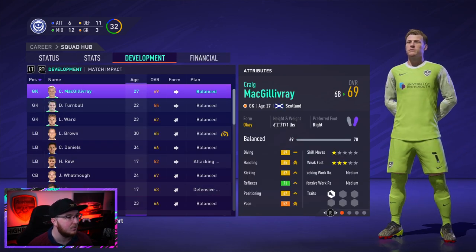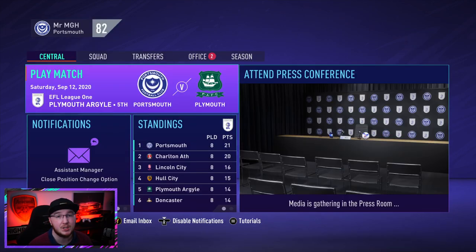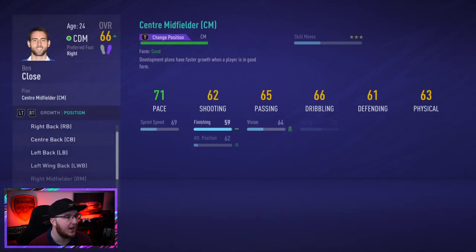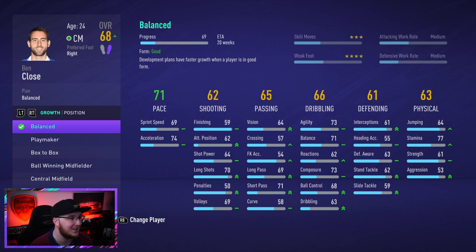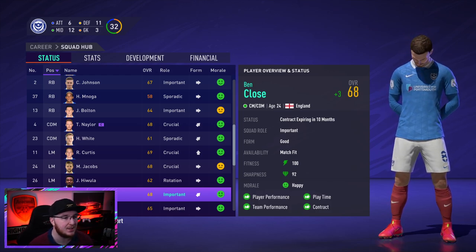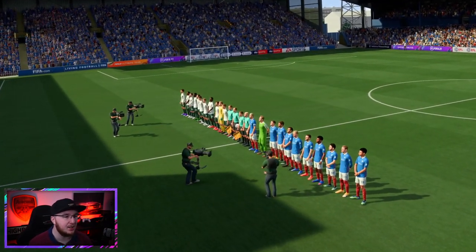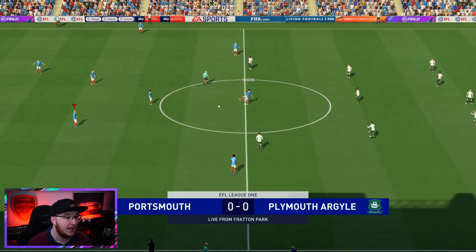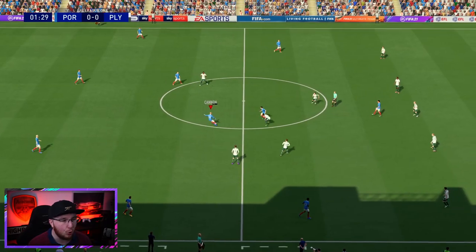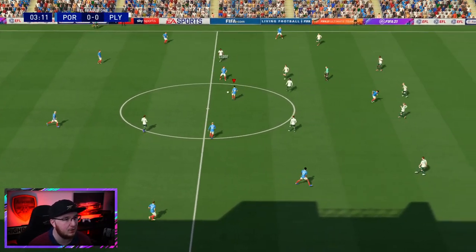McGillivray is worth £1.1 million but several players - Wilkes, Curtis, Whatmore, Rogers, Buyers, Harness, Johnson, Cannon - are all more expensive. He and Curtis are both now 69-rated after Curtis went up by one. Before the Plymouth game, Close can now be converted to central midfielder - his rating jumps straight to 68! His stats are the same but he's better suited to central mid than CDM - he's definitely better going forward than defensively.